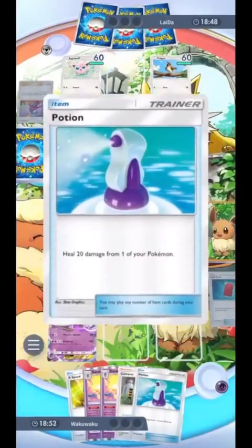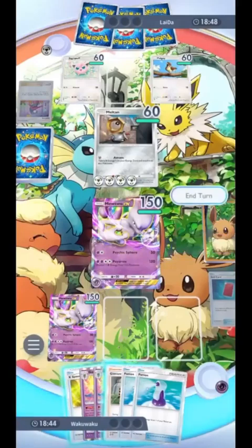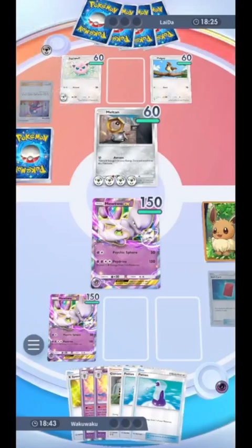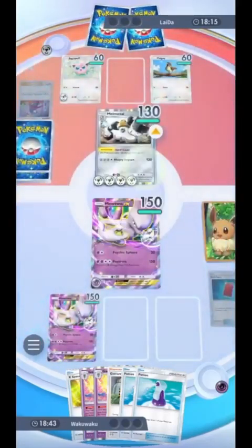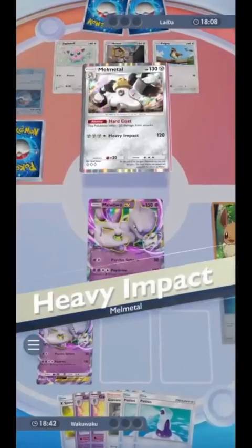We lose another chance of KOing their Moltres. We also don't have X Speed. If you stack your X Speed you can use it, but it's not likely you have two. So we wait one more turn hoping they don't draw into the Moltres evolution — but they did. I remember thinking I might as well make a video about when Mewtwo EX doesn't work. The previous two games I showed how it works — first game it worked great, second game it was a little tough but it still worked. This game it's not really working: you don't draw into Ralts, you don't have Gardevoir, so it's just hard attaching energy.